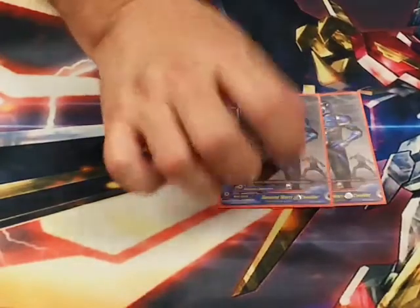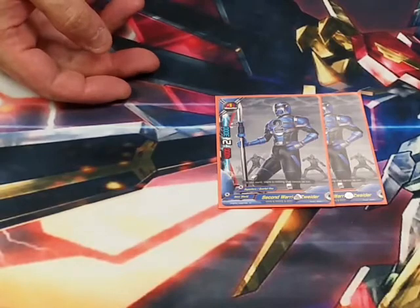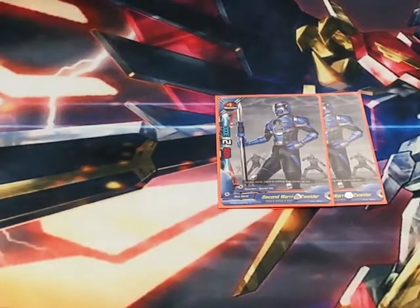Next up we're running two Blues — 4-2-3. Decent attacker, hits decent numbers. All these guys' stats get bumped up pretty soon by one of the other cards we've run.